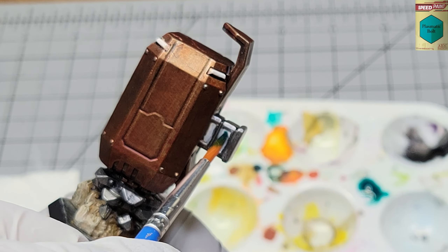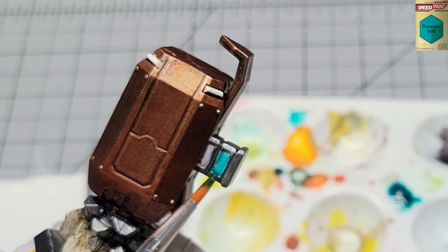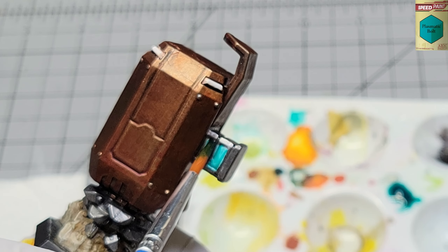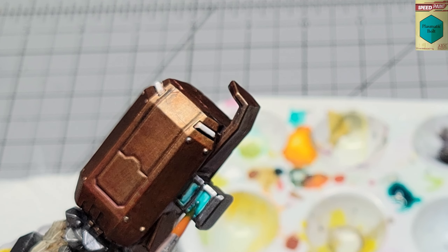For those four squares I painted white in the supply tray, I went with Plasmatic Bolt speed paint. I also used that on the four little rectangular lights around the top of the pod.